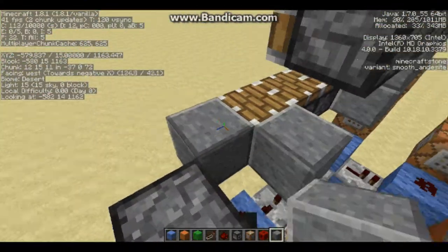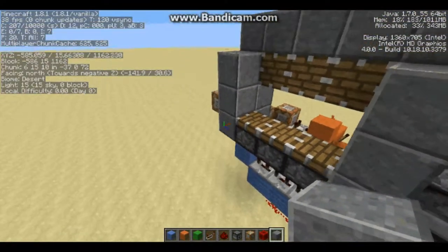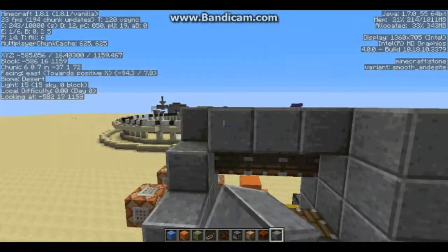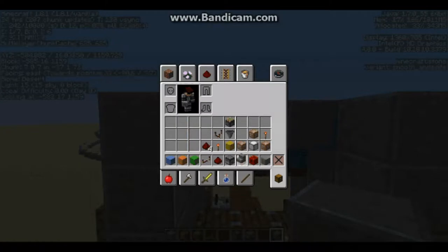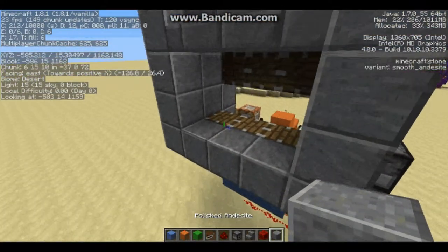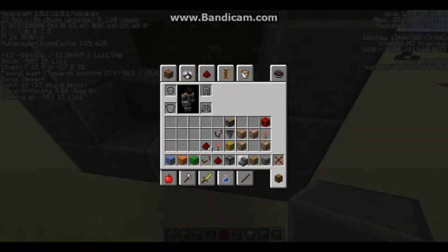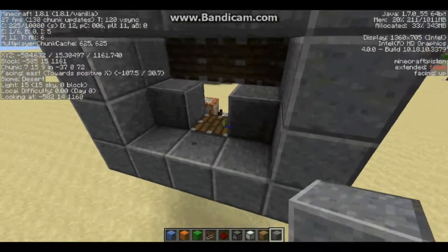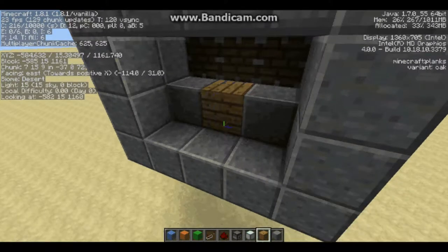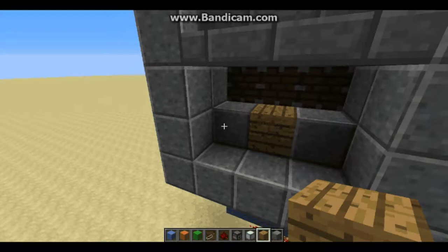We're going to grab our fill blocks. We're going to start filling this in, make it look real pretty. Pull this out one more. Now, what we're going to do is grab our bridge blocks. What I'm using right now is these three: I'm using smooth andesite on the sides, and then rotating — oak plank and sea lantern in the middle.